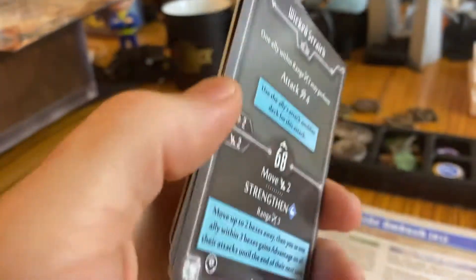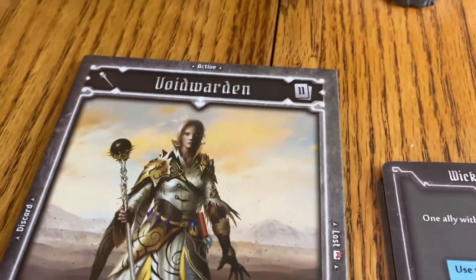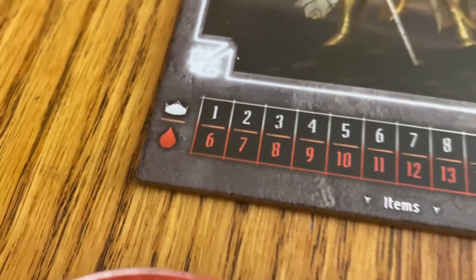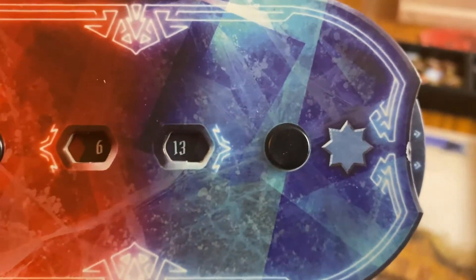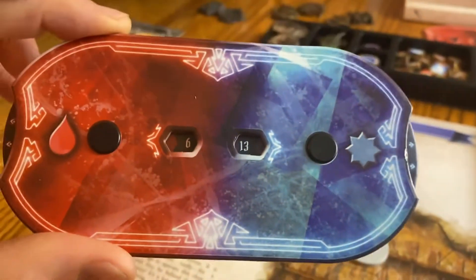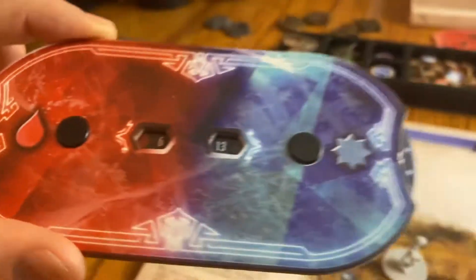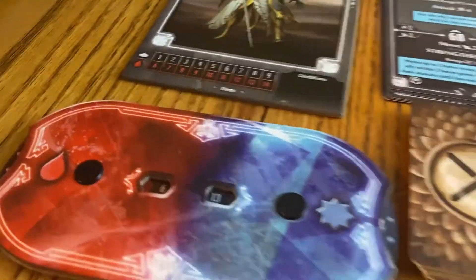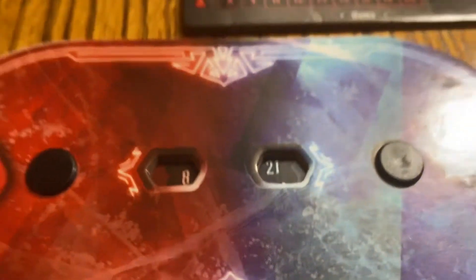We've got our hit point dial set up. This is a first-level Void Warden, so you look under the one and there's a heart with six — that means six hit points. We've set the left dial, the hit point dial, to six. The right one — the blue one with a star — is for experience points, and we're not using that in this scenario. The Void Warden has six HP and the Demolitionist, a bit of a tank and DPS, has eight, as you can see.